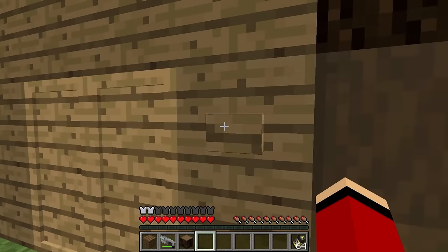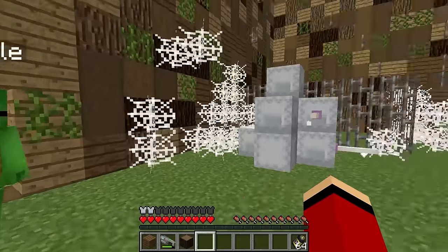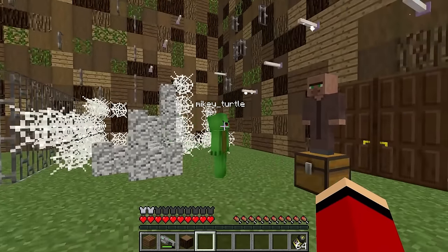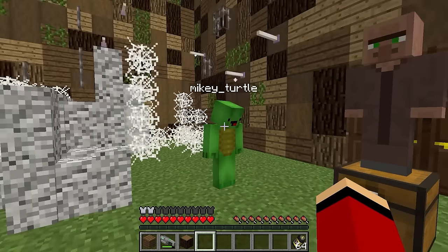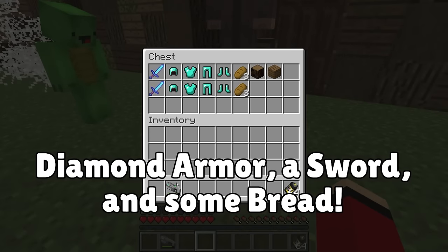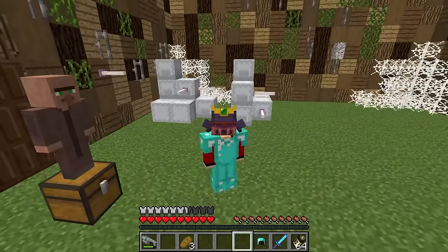Yeah! There must be treasure! Let's go see! There's a villager in here! But why? There's a treasure chest — let's open it! Three, two, one, open! This is quite a haul! A full set of diamond armor! And an enchanted sword!